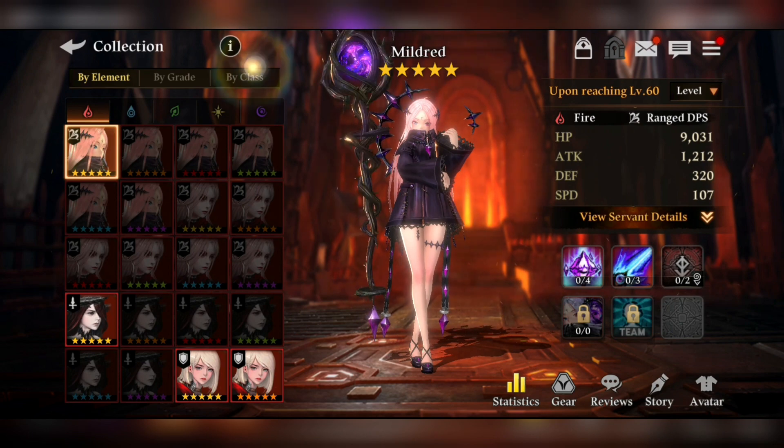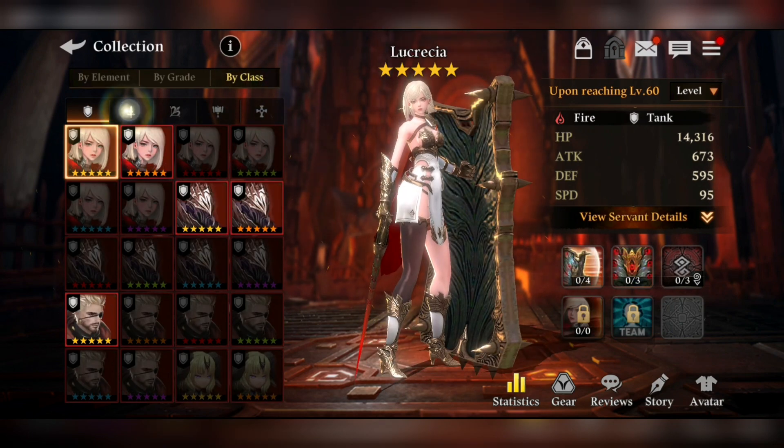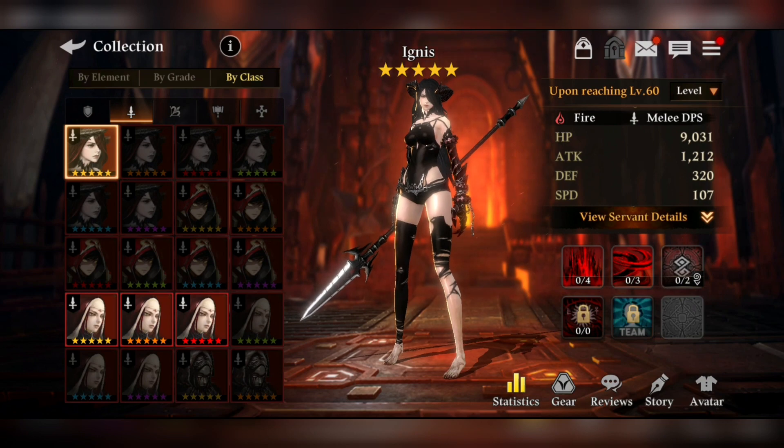Let's get into the collection where we can see a lot of DPS servants. The first factor is that there are various sorts of DPS servants — they deal damage based on their defense, based on attack, based on the max HP of the enemy unit, or they ignore the enemy's defense. Those are the four types basically.